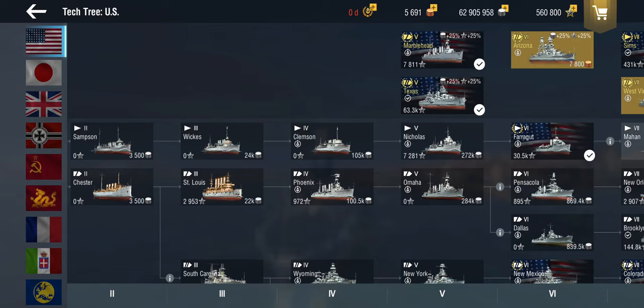Put yourselves into the shoes of somebody who just started playing the game, who comes into this and asks: how am I going to decide what I'm going to do first? Should I grind one line all the way to tier 10? Which line should I go for? So let's go through this — this is going to be some beginner stuff, something for people who are new to the game and need a bit of an orientation of how they should approach this.